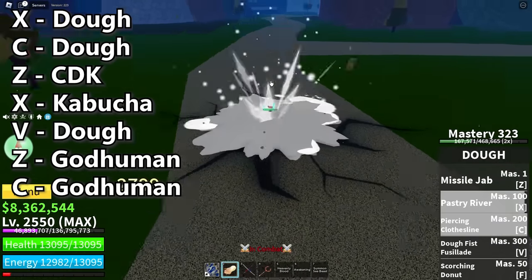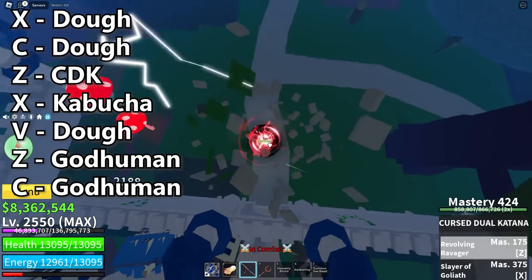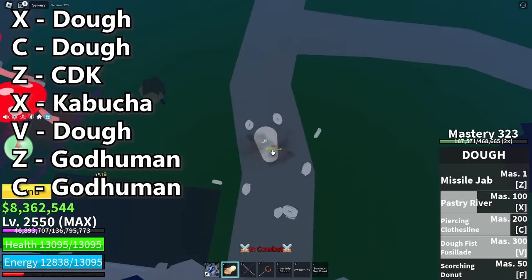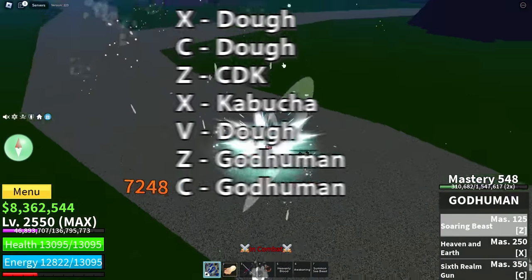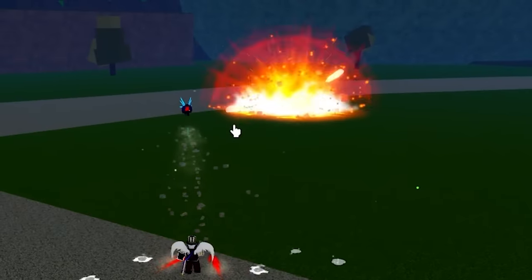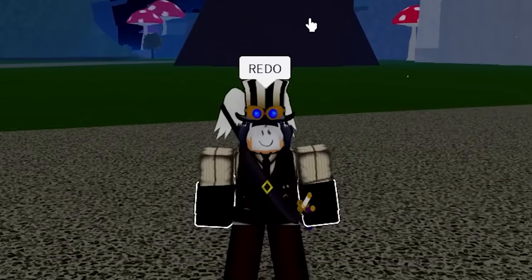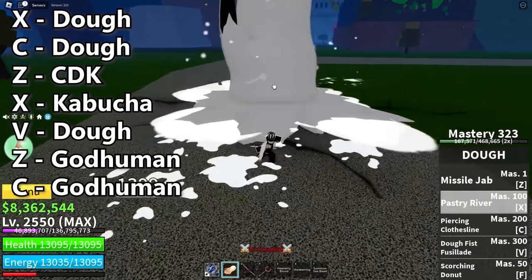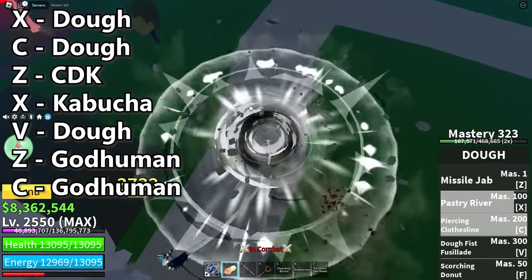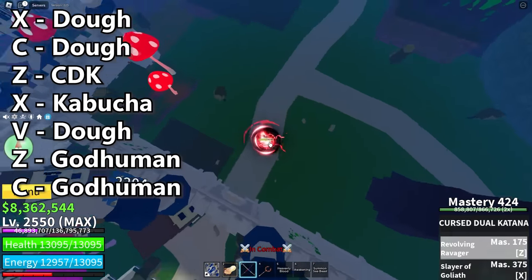There we go. We got that. Let him go up. Then I hit him with this, hit him with that, hit him with this. Oh my god. That did not happen. Redo. So you guys did not see anything happening, by the way. This is the first time me doing this combo. This is my first time ever doing this combo. I don't know what you guys are talking about.